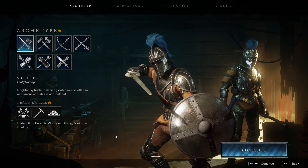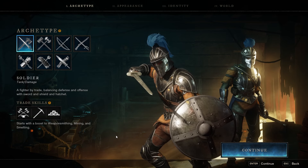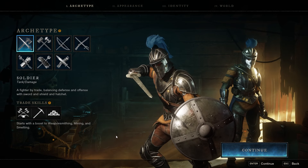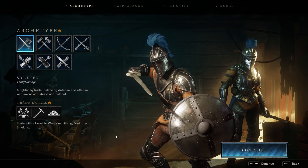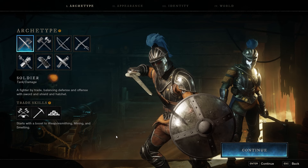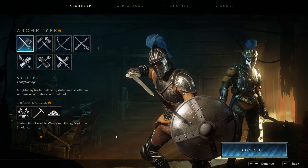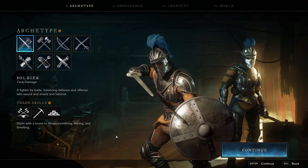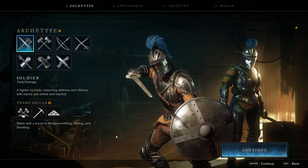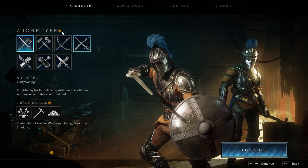Now we begin with the archetypes — the classes. These are basically just a little boost in the direction you'd like to go. What you pick here has no real bearing on what your character is going to look like in the endgame. This is just a nudge in the direction you want to go, a way to get you started off at a run. At the end, you'll be able to master everything available in the game and use any weapon you like. I think the archetype system is a worthy addition to the game.